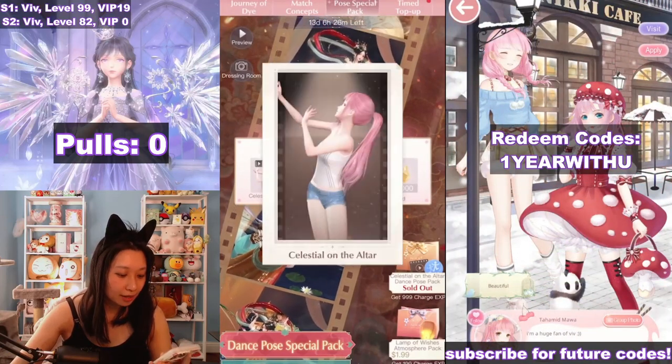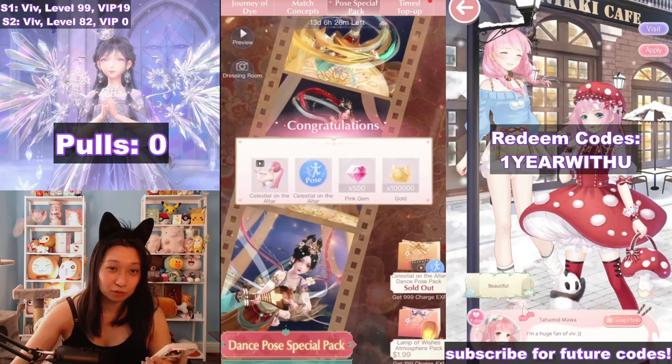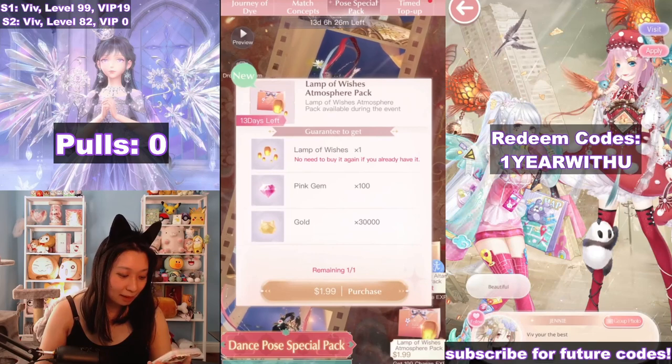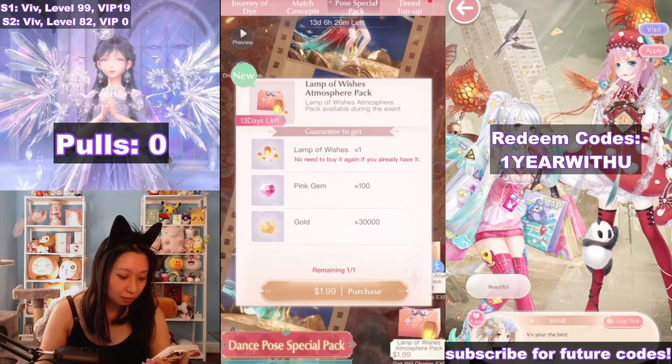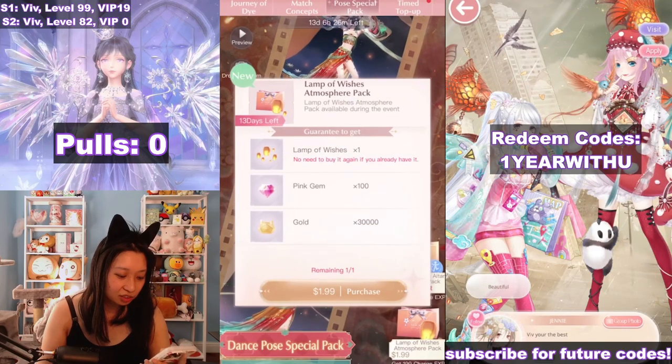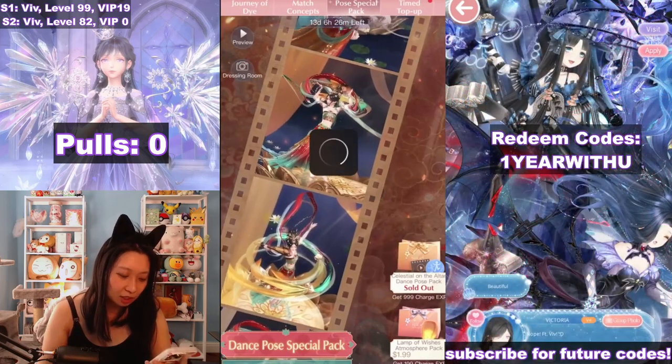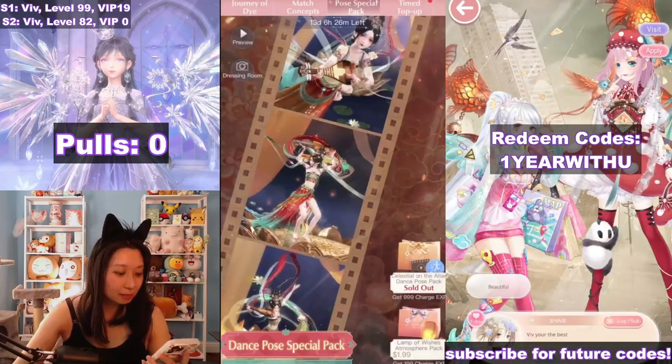I got all the stuff here: 500 pink gems — that's going to help with the hell event, I guess. Lamp of Wishes — we get a little bit of lamp for $2. 100 pink gems. Not too bad of a recharge. Just bought it. Lamp of Wishes, 100 pink gems, and some gold.